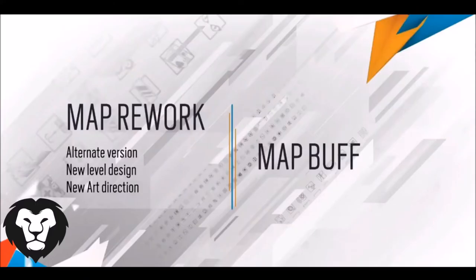All across the board, there's no library, there's no kitchen — the kitchen is moved. The goal is really to revisit level design and our direction at every point we have. You still have the essence of the map, although we want to rebalance all four objectives.